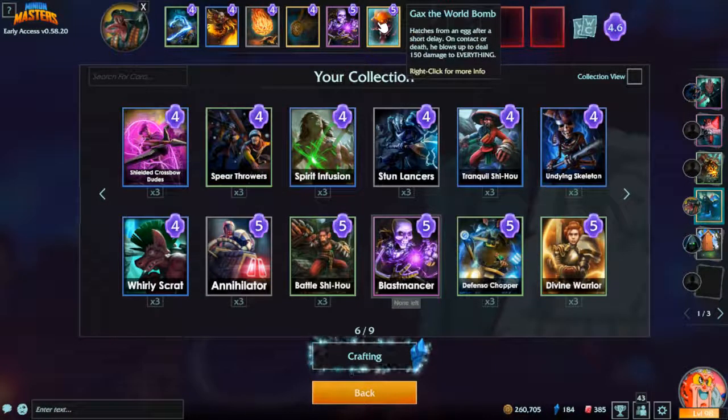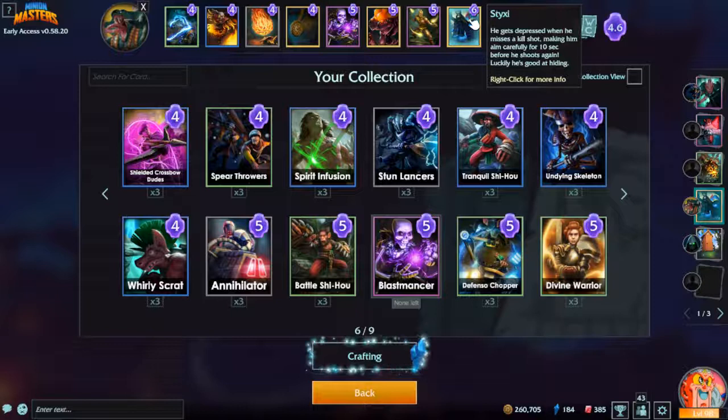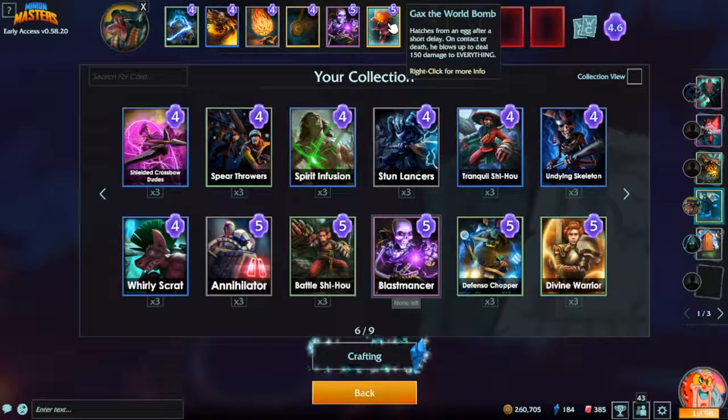These here are some options for dealing with AoE threats — when people want to overwhelm you with a bunch of weak troops. Styxie is an expensive option but has great momentum, just keeps killing things. This guy here is very situational — you basically need a bunch of weak scraps for him to eat up before he gets any use. World bomb I don't recommend because it kills your own stuff too.